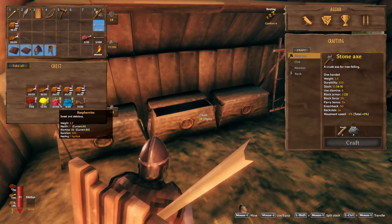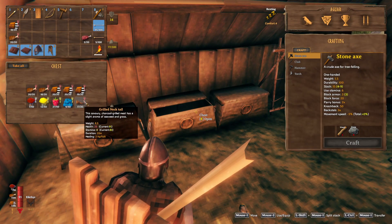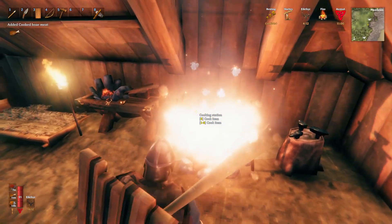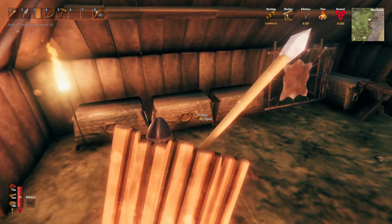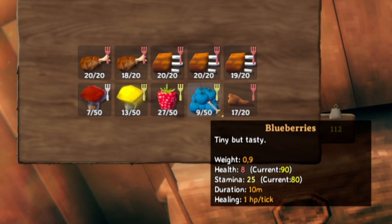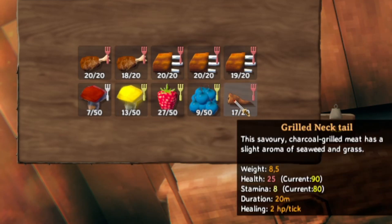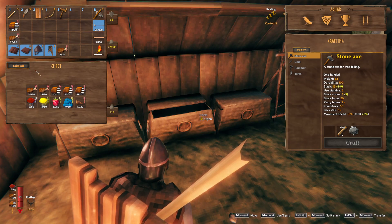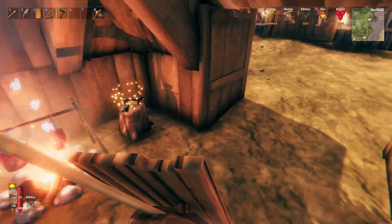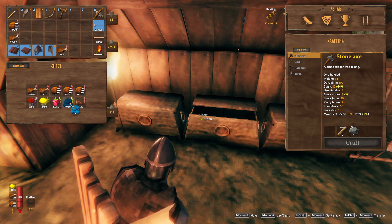First I need to cook some food. I was corrected about the forks — the color means what they're best for. Yellow means it's more for stamina, so the blueberry is 25 stamina and 8 health, but red means it's more for health, that's why the grilled neck tail is red. So I only have health food with me, so I'll eat a yellow mushroom to get more stamina. My chest is full.